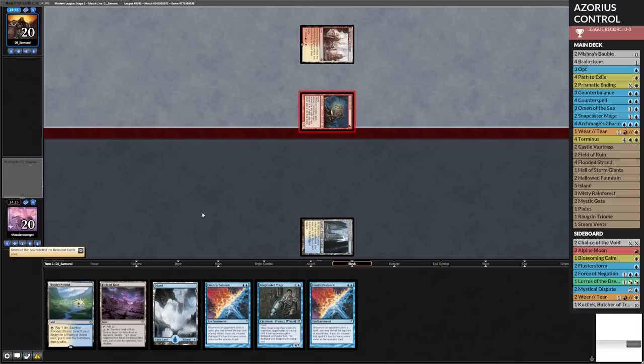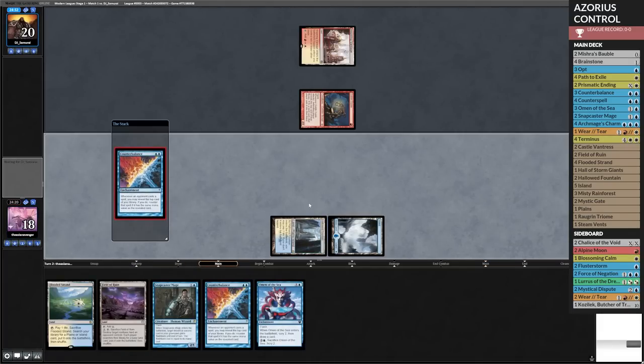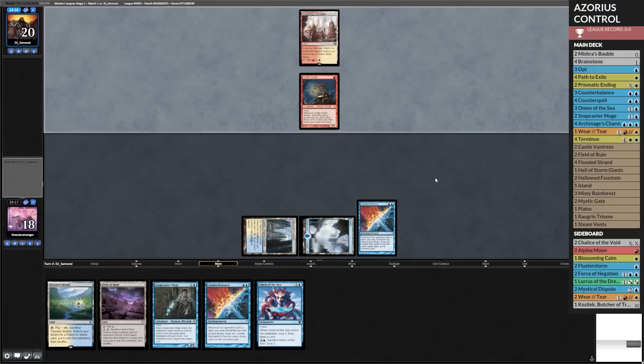Omen of the Sea on top. I'm already sad. Counterbalance — pass. We're going to see if we get there. I don't know what's on top, but I have to assume the majority of my deck is pretty good against this, as long as I don't reveal a land.